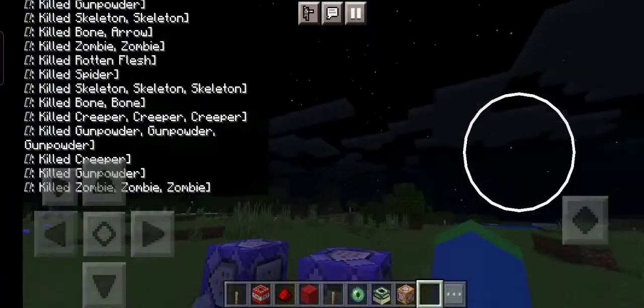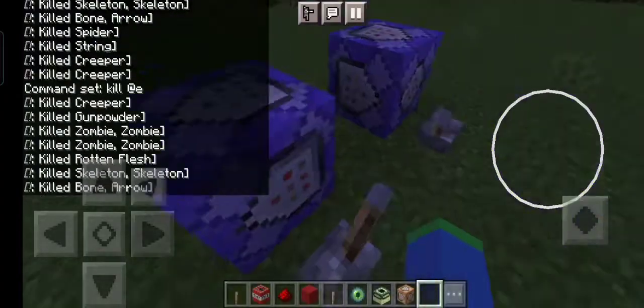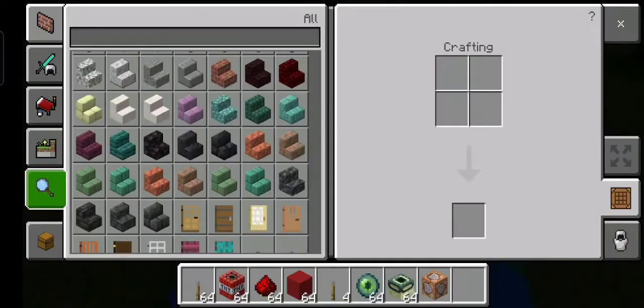So it will get rid of all entities - and XP orbs are entities too. Look at my skin, it's an Aeonian skin.